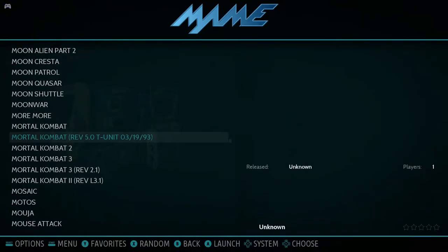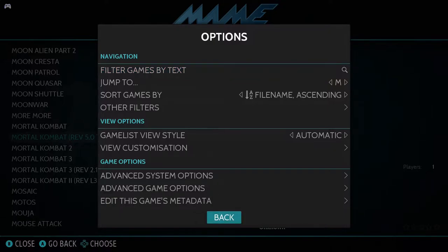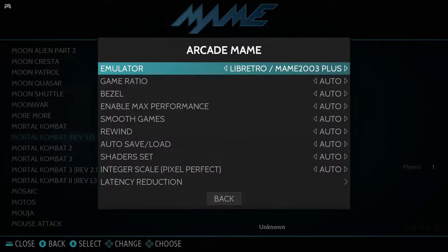We're going to go under MAME — I was already there so I didn't have to scroll all the way down that list. Basically, if there's a game that isn't working properly with the stock settings, you just want to hit the select button on the game, move on down to Advanced System Set Options, and under the emulator you can actually change it. There are a few options available, but the one I found to work the best is LibRetro MAME 2003 Plus — this is the one that's given me the best compatibility out of everything I've tried so far.